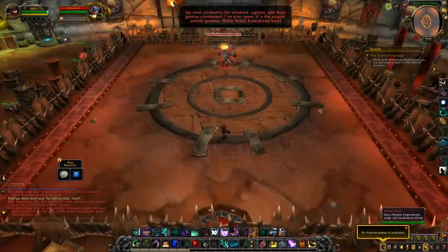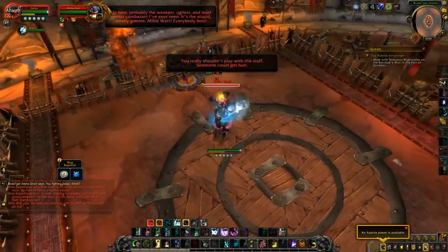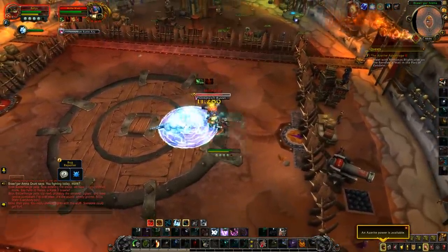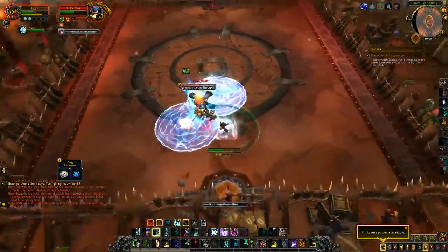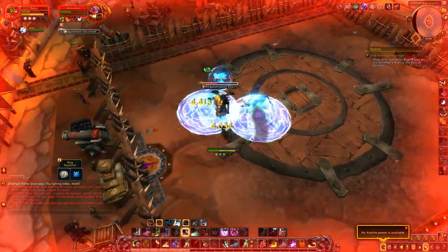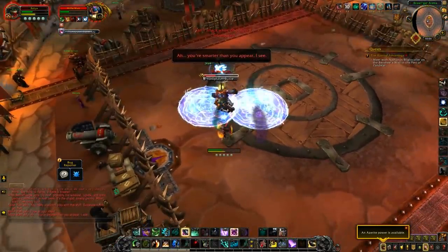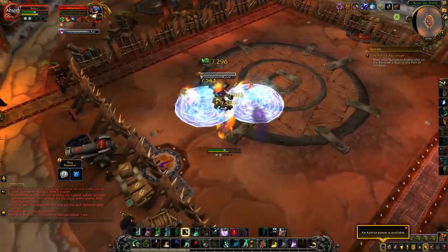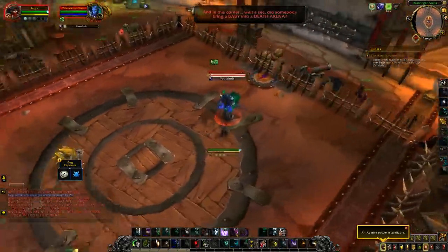Next up is Milly Watt — not too bad, but you need some kind of healing over time because she deals consistent damage. The Buster Ray keeps dealing damage to you, so have a trait, talent, or spell that gives consistent healing. She also puts a field on the ground at your location — just move out of it. Eventually she casts the Mega Fantastic Discombobulator; when the cast is nearly done, stand inside one of the dynamite fields on the ground. When the cast ends you'll be turned into a chicken that instantly breaks, then move out.